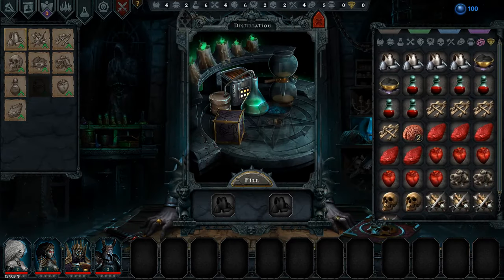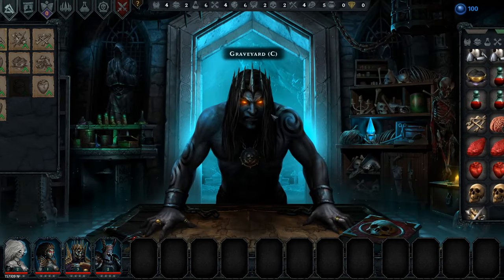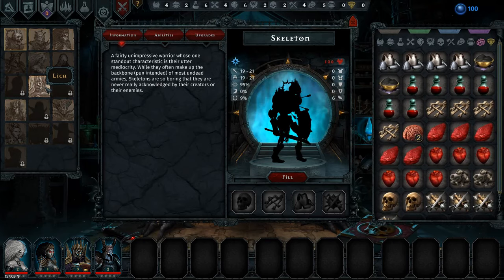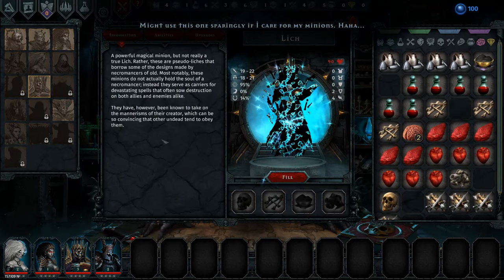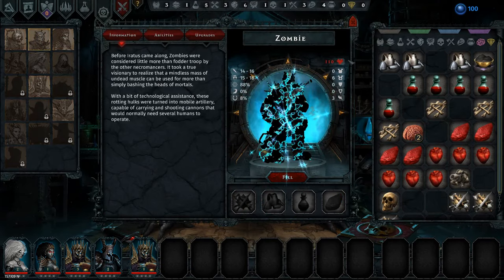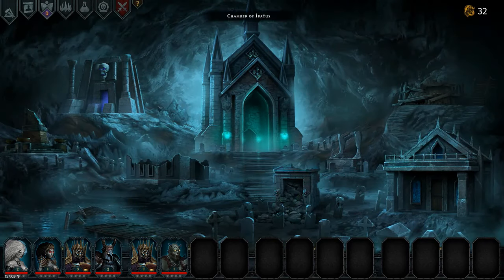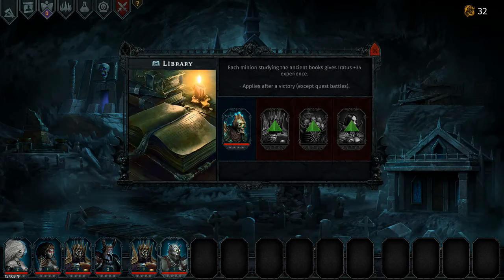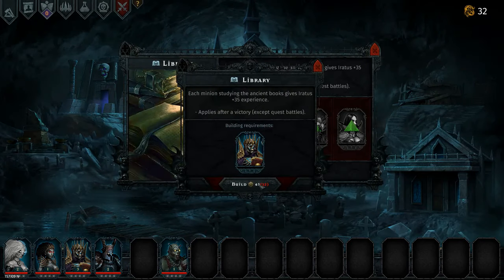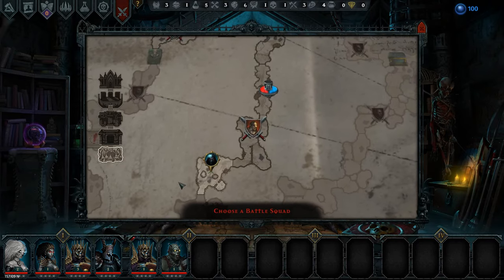Do I want to use the brain I got on the bride? I don't think so. Can we create a lich? Yes we can, let's create one. And then I think I'll create a zombie, because the zombie I can use in the next excavation. I don't have enough souls, so that's not relevant right now — it will be later though.